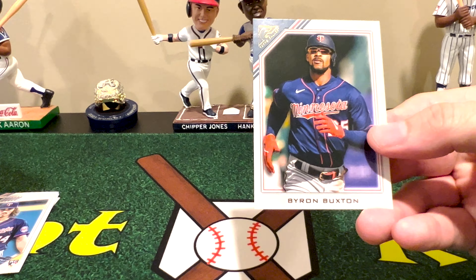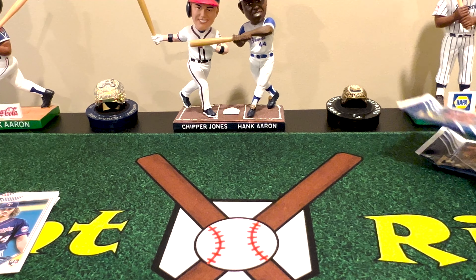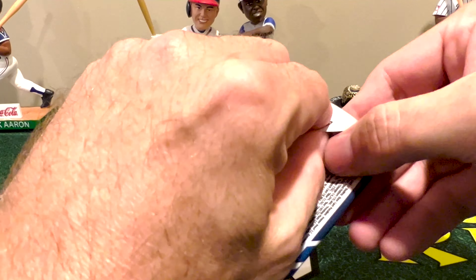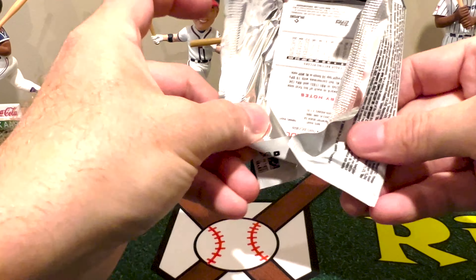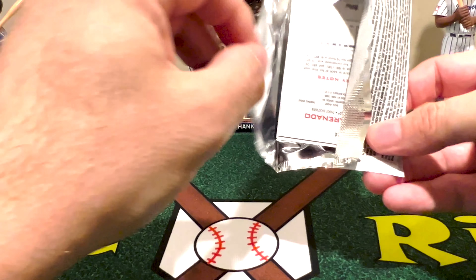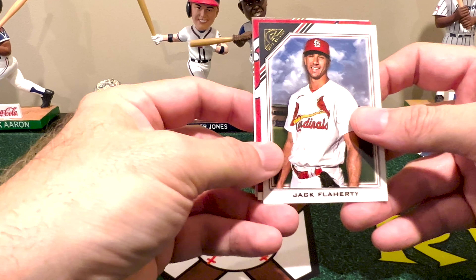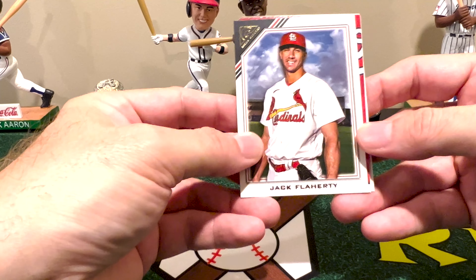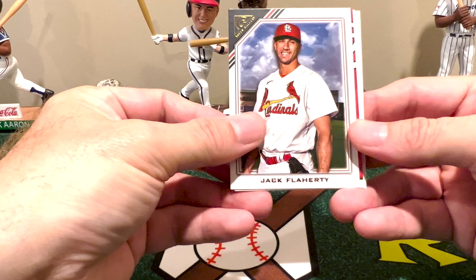There's Robin Yount and Byron Buxton — a couple of Central guys. Two packs to go. Let's see what we got — oh, we got a colored card. I bet that's actually one of the modern artists — we'll see.